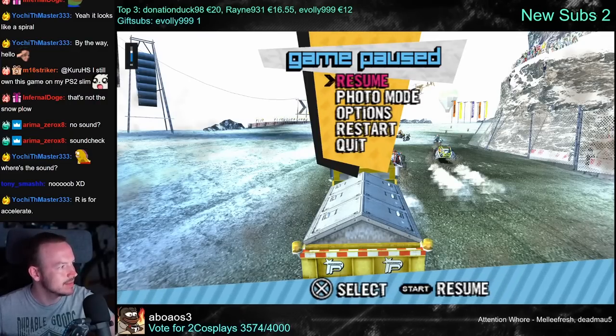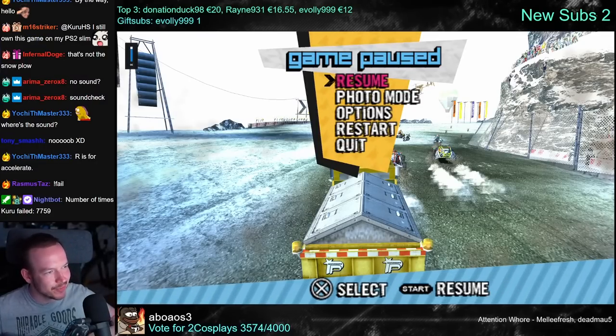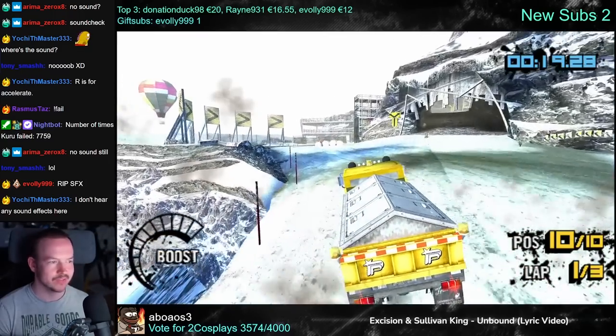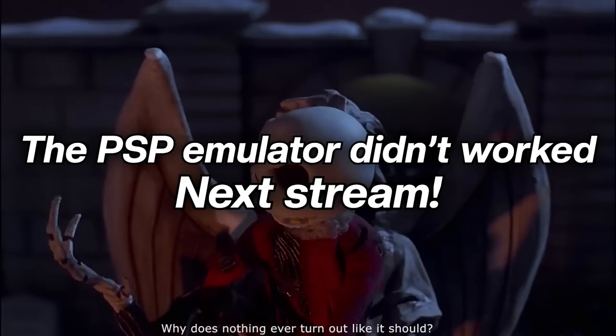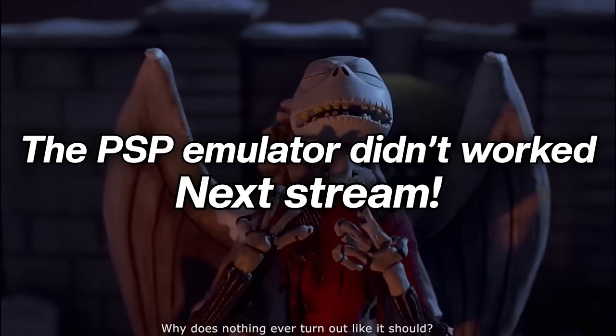Okay, volume, sound effects, work with me. I should hear you. I mean, the game looks good, I just don't hear anything. I think I'm gonna have to restart the emulator. Why does nothing ever turn out like it should?